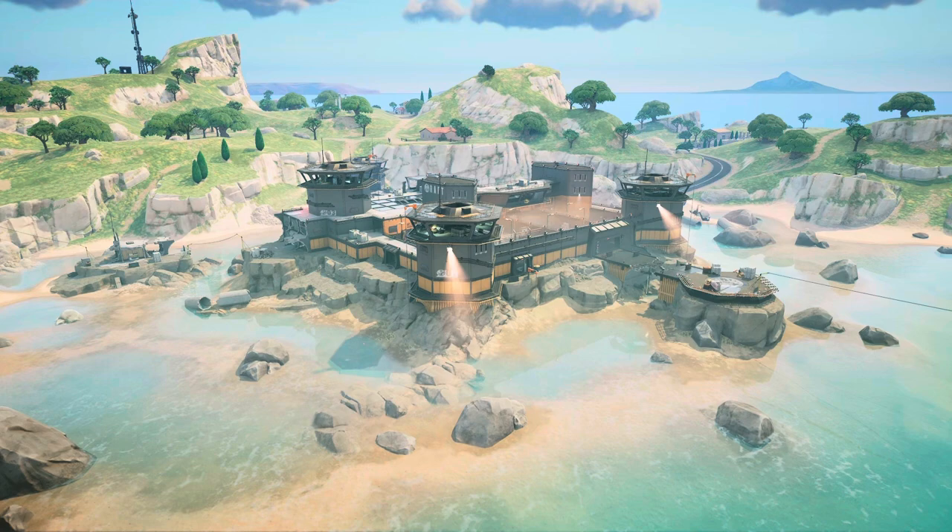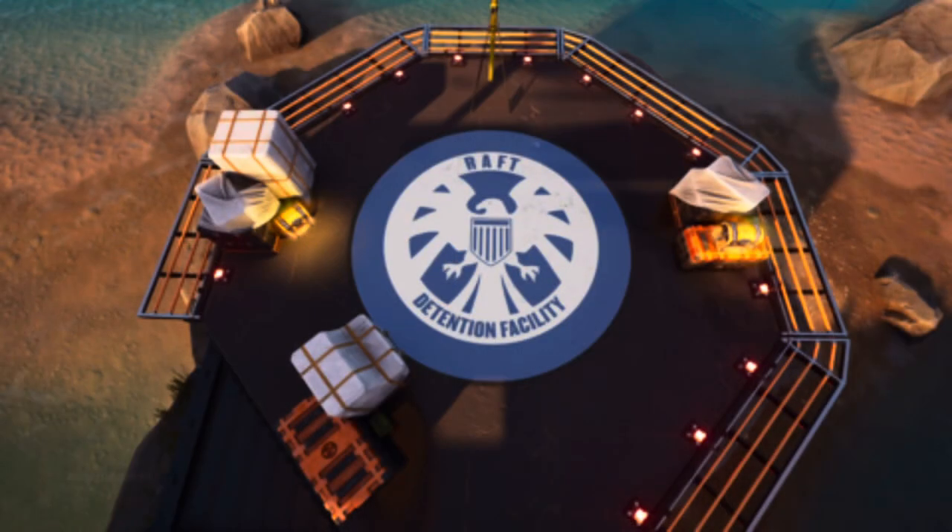There's another easter egg over at the Raft, where you'll find S.H.I.E.L.D. logos scattered around the prison. This organization is crucial to the Avengers and might be a hint at what's to come this upcoming season.